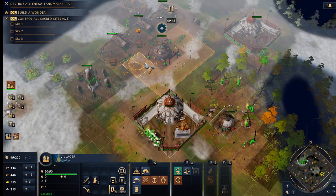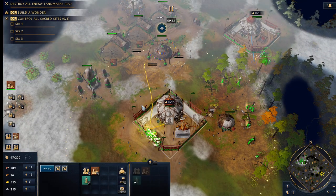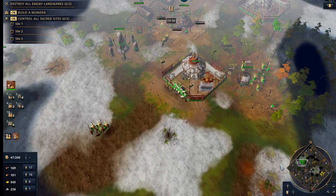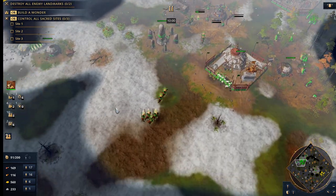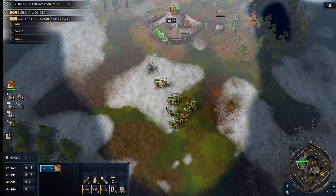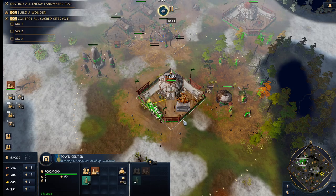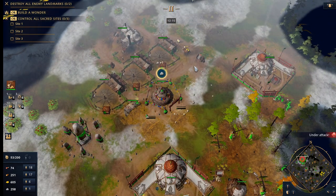Behind this, villagers start building pastures and infrastructure. It's good to have your khan out with a bunch of villagers collecting as well, but you do eventually need to start stabilizing your pastures. And that's basically it — that's the build.